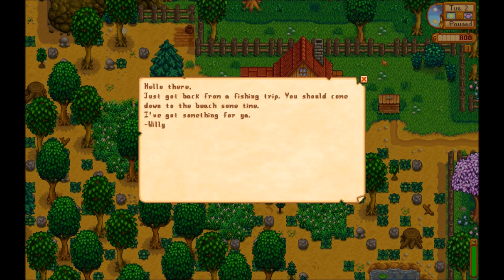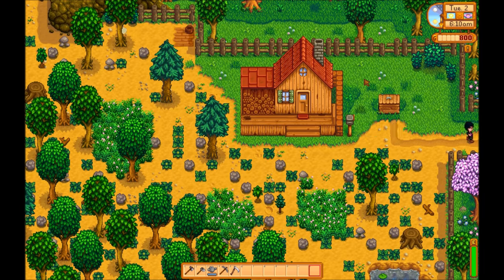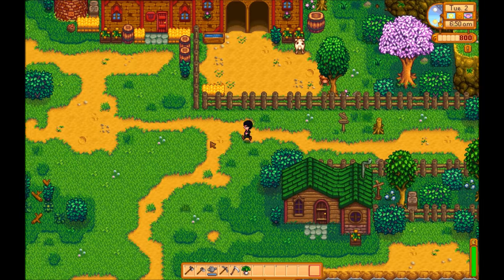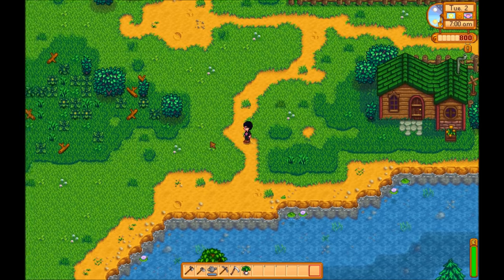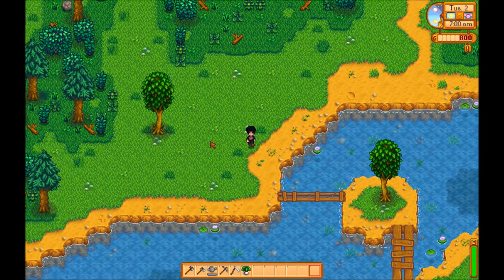On the start of day 2 is when you get the good news from Willy in the mail — he has a gift for you, it's a fishing rod. Before you run down there, run around and do a little bit more foraging. I found it's worth it every morning to do a little bit of foraging, as without the extra items for energy, you can't fish for an entire day.